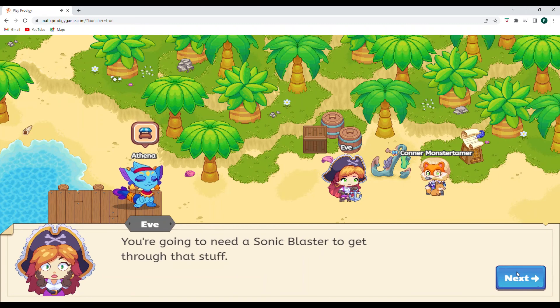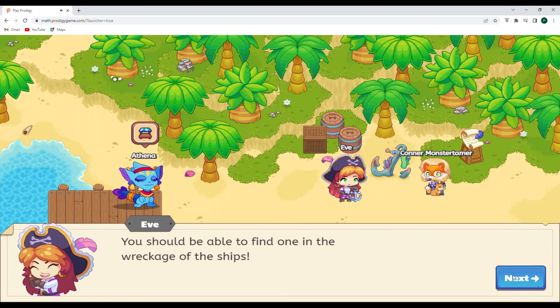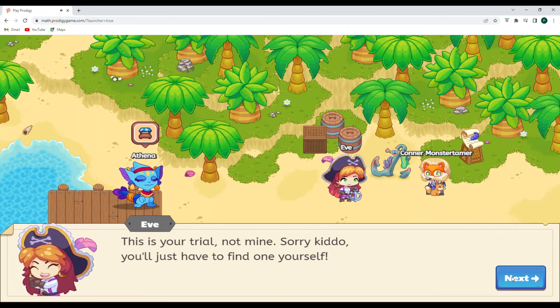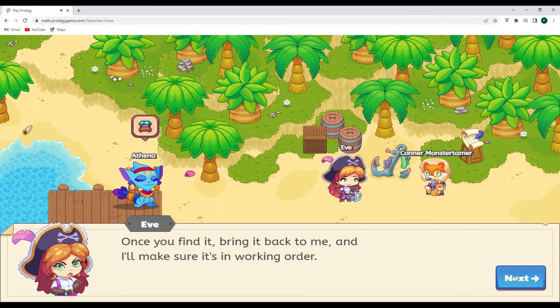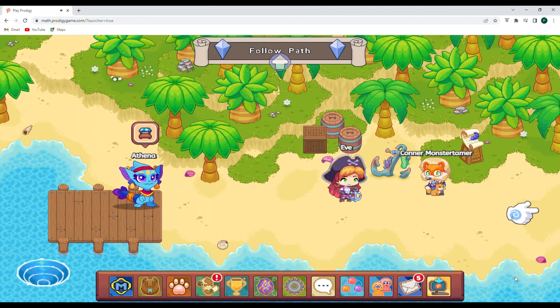You're going to need a sonic blaster to get through that stuff. Any sailor worth their salt carried one with them for situations just like this one. You should be able to find one in the wreckage of the ships. This is your trial, not mine. You'll just have to find one yourself. Once you find it, bring it back to me and I'll make sure it's in working order. I know you can do it. So we need to go over that way for the sonic blaster.